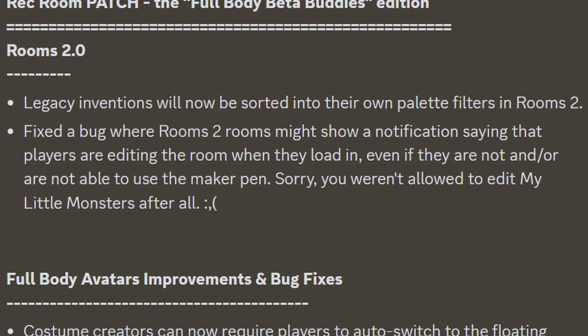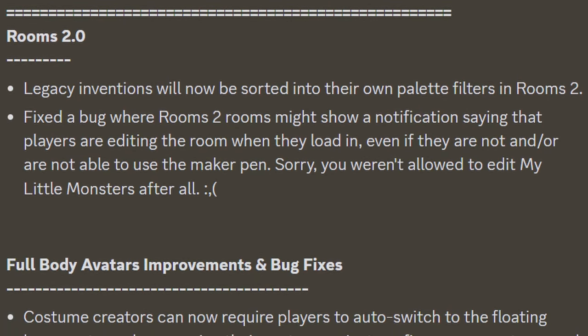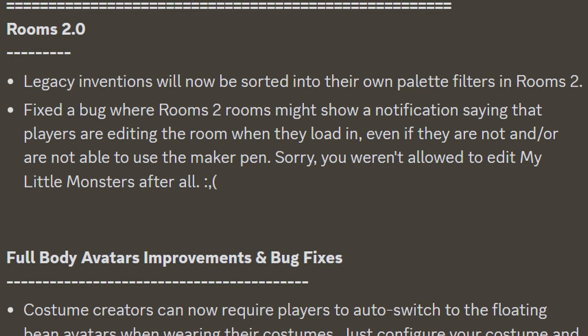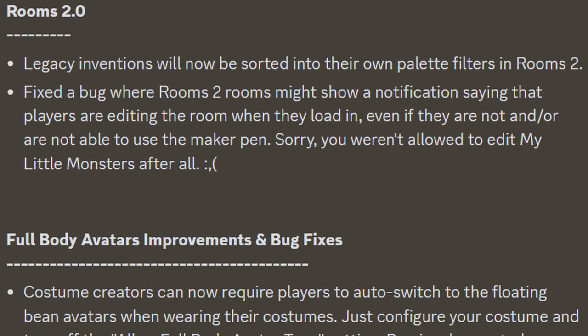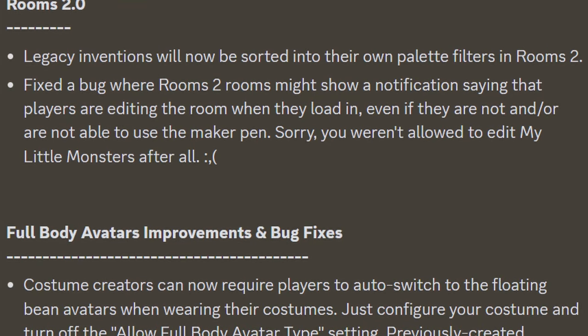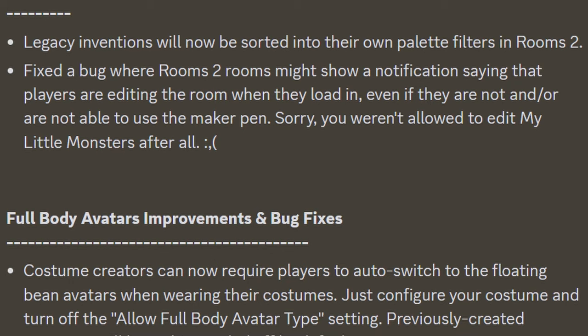We got this new patch — the full body beta buddies edition — and we start off with the Rooms 2.0 section, saying legacy inventions will now be sorted into their own palette filters in Rooms 2. They also fixed a bug where Rooms 2 rooms might show a notification saying that players are editing the room when they load in, even if they are not, or are not able to use the maker pen.